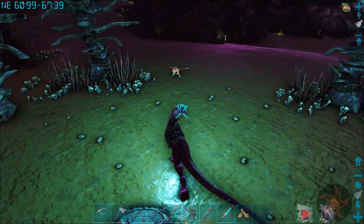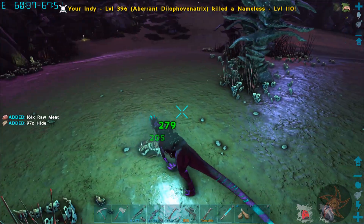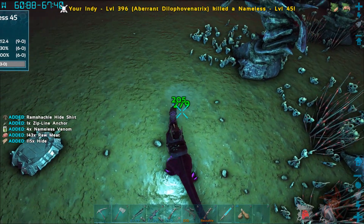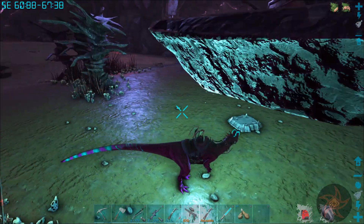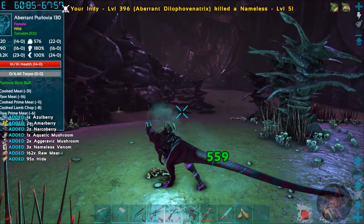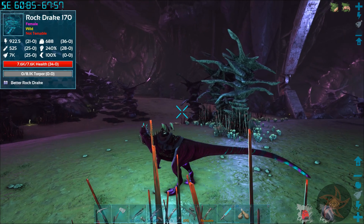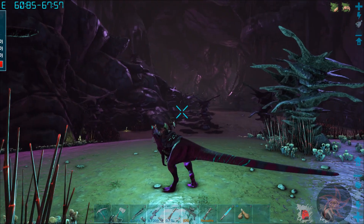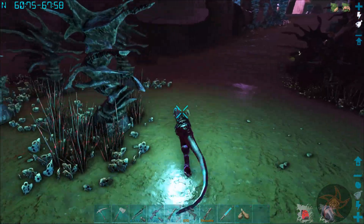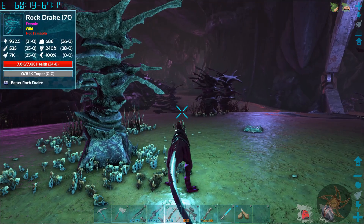I should have brought a light pet, dang it. Hey sweet, that's more Nameless Venom. I got some more there. Hello Rock Drake, 170. I got a Seeker there. I'm not seeing any more Nameless pop up. I want to try to tame that Rock Drake but I can't be riding on Indy here.